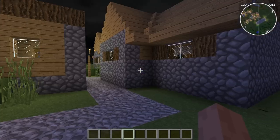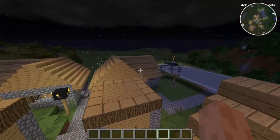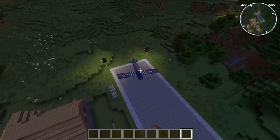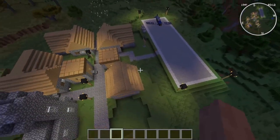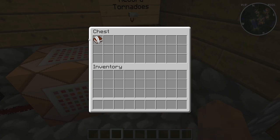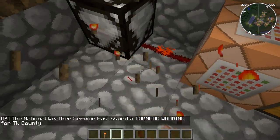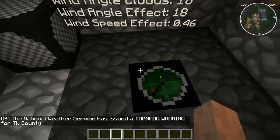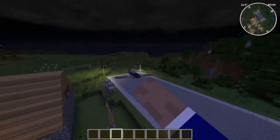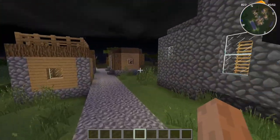Hey guys, sander69046 here with a new series on my channel: Tornado Chasers. It's pretty self-explanatory — we're going to chase tornadoes using the Flan's mod. This will be our main village, and if we see any tornadoes we'll come to the National Weather Service to report it. We've got a tornado warning system in here with redstone — it works. We've got our stuff and the airport is right here. This is going to be a series for fun, just messing around.